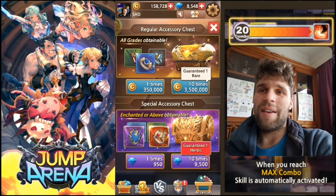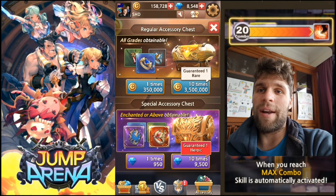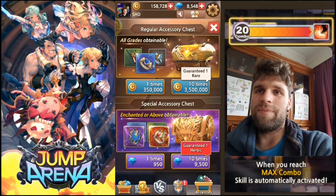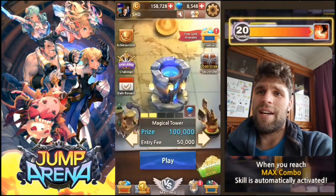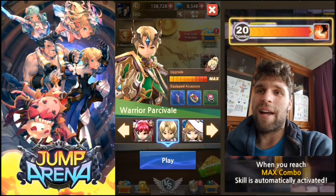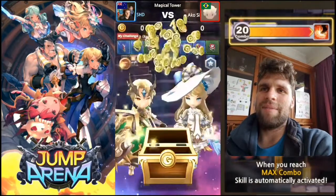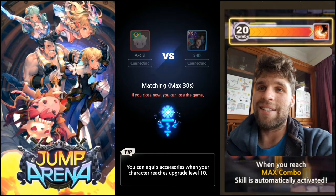This is the accessory area where you can go to buy things. I think the special accessory chest — the guaranteed one heroic, the 10-times pull — that's probably the only one I'll be pulling on. That's probably the best option. Maybe the guaranteed rare might be worth it once you start making enough gold or winning enough. The entry cost here is 50k and I can make 100. I can potentially lose three games and I'll have no gold, but then you can drop to lower levels and make it again. So we put our 50k together, we get our 100k, and then we're going to do this.